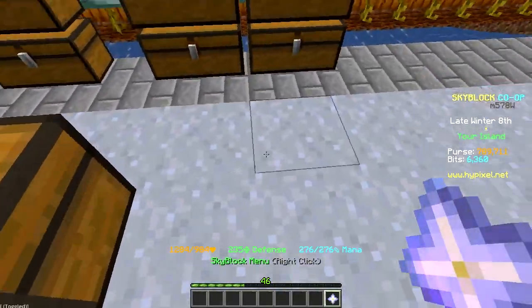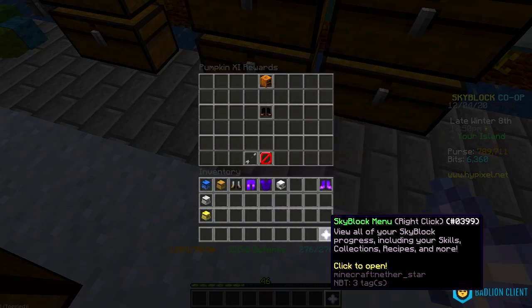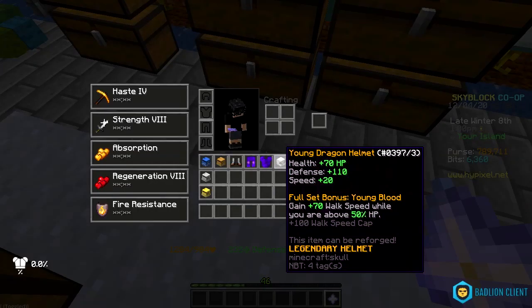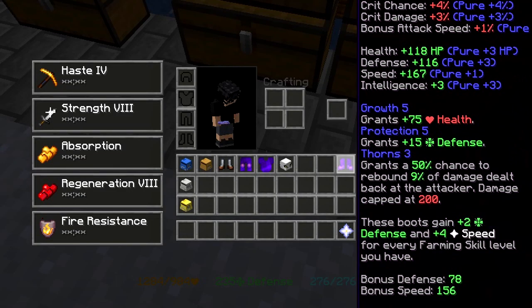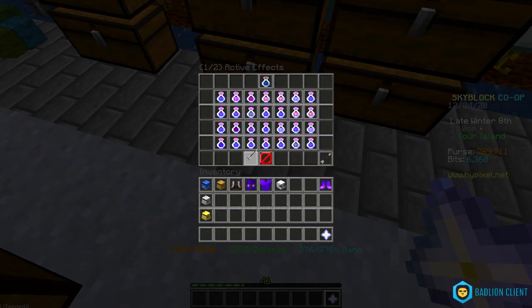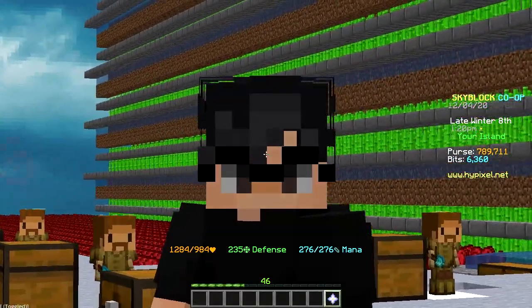The first thing I want to talk about is the new boots. They're in pumpkin collection 11 and they're basically a better version of the farmer's boots. You craft them with polished pumpkins and farmer boots in the middle. I've been struggling with my farmer boots for a while because I'm way too fast — I even bought a god pot just to control my speed with the cookie buff.